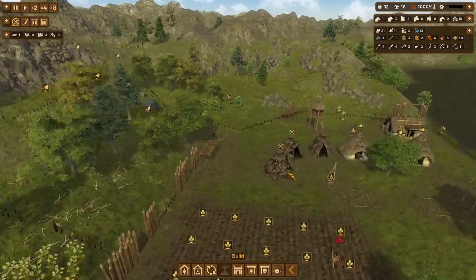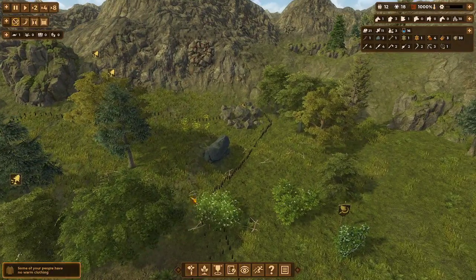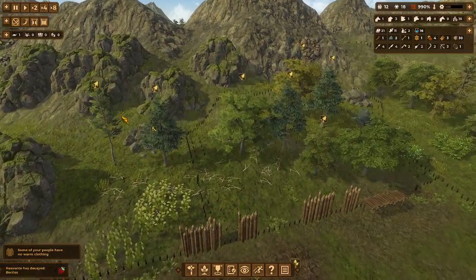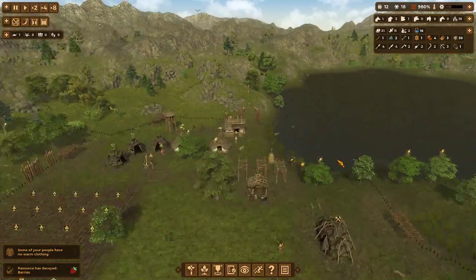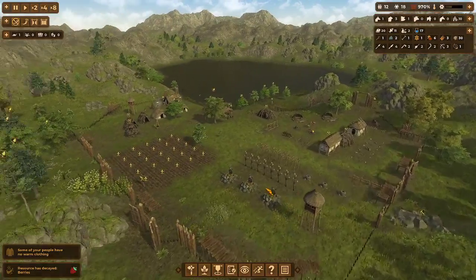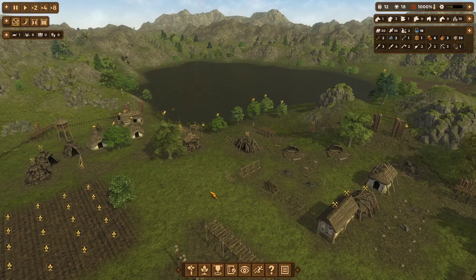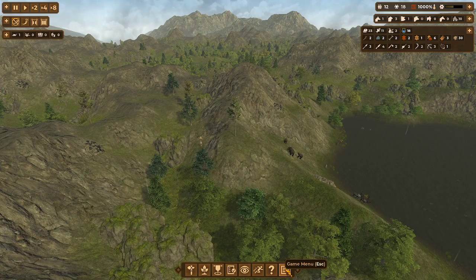The idea again is we clear out this section here — clear all of this out. Maybe get our farm in, probably right here, some houses in here. Slowly start branching out and claiming land for ourselves, slowly but surely. But it's going to take time because we have a low population and we're having a hard time keeping that population. That's probably mainly because our hunting grounds are 100 meters away from everything.